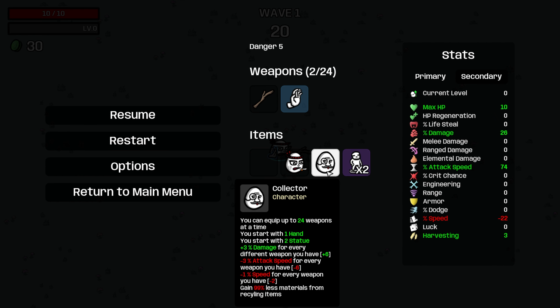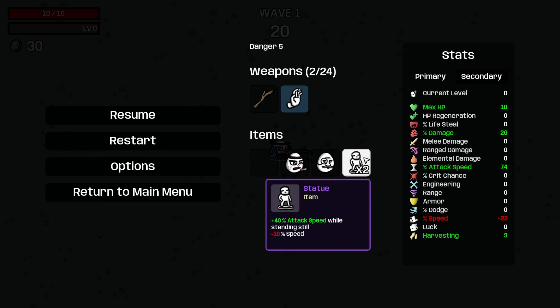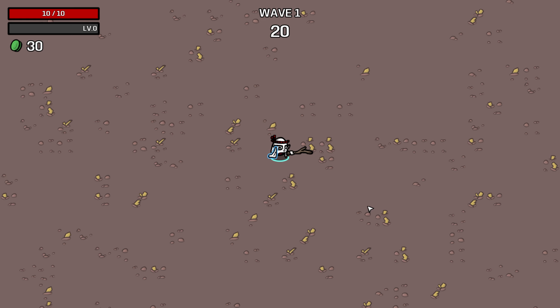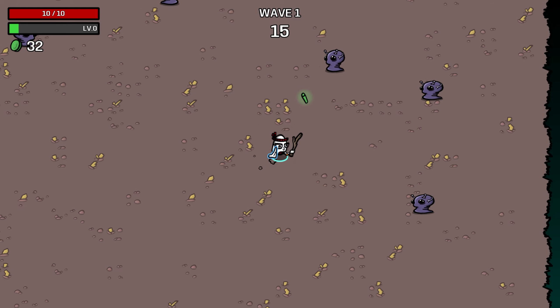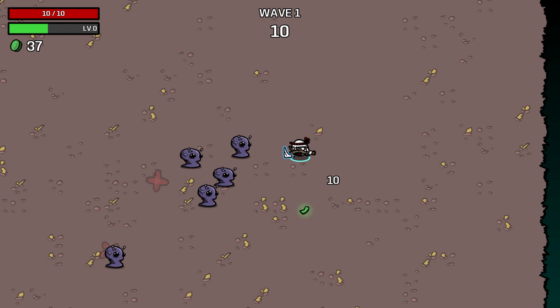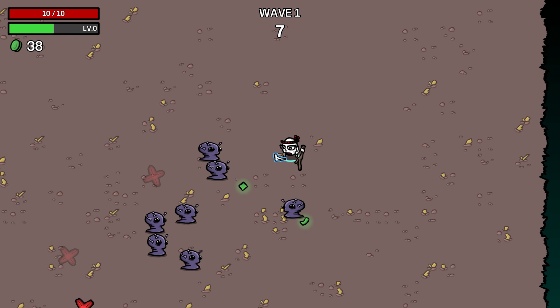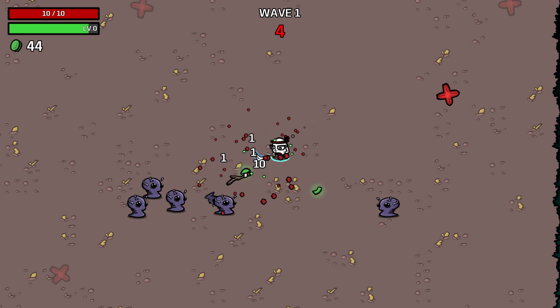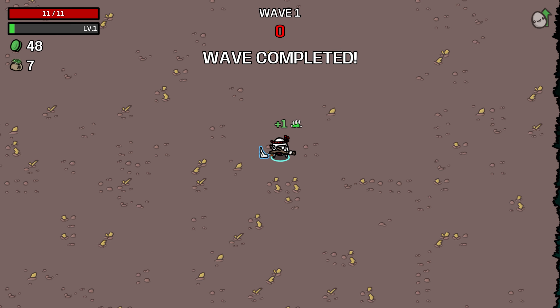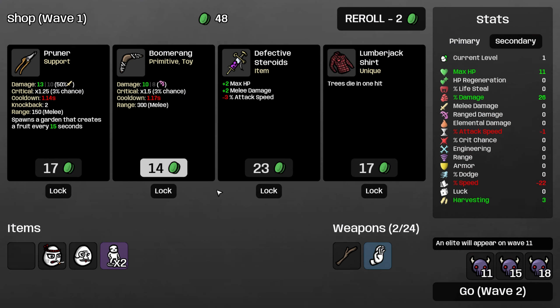You'll start with a hand and two statues. A hand gives you harvesting, statue gives you a lot of attack speed while standing still and a lot of negative speed. So we lose attack speed for every weapon you have and we lose speed for what we have. And when we recycle items, we get 99% less materials. I think what we're going to want to do is try and get as many sticks as possible as fast as possible. The problem with this character is you're pretty weak early on, mostly because you have no movement speed. And a stick synergizes with more sticks really well.